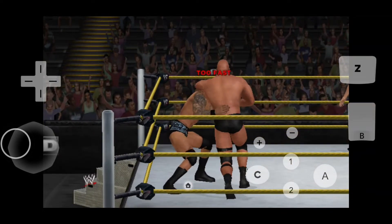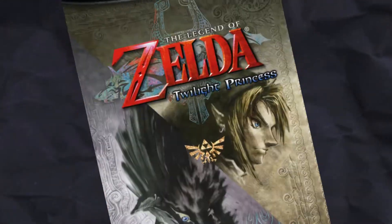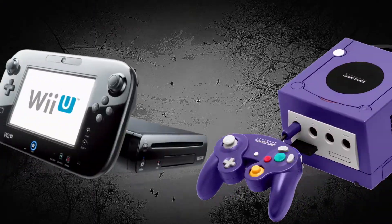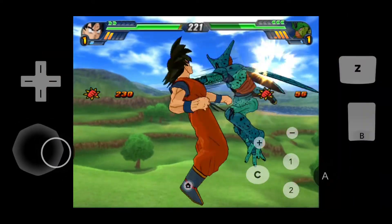Hey everyone! Remember the fun of playing GameCube and Wii games? The GameCube and Wii were Nintendo's 6th generation gaming systems, known for their best features and unique game collections. Unfortunately, both consoles are no longer in production. The good news is that the Dolphin emulator lets you experience those classics again on your Android phone.